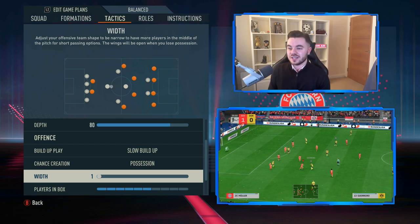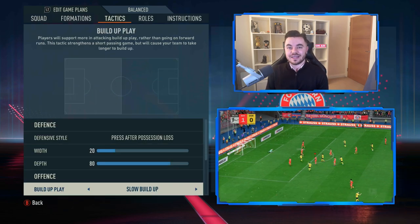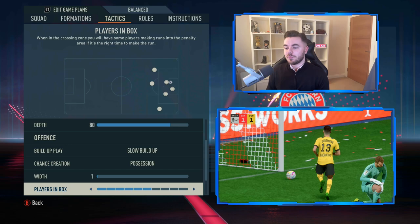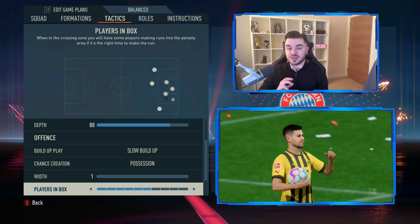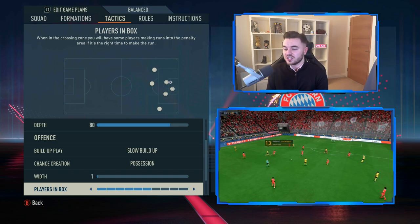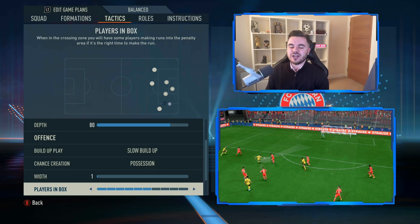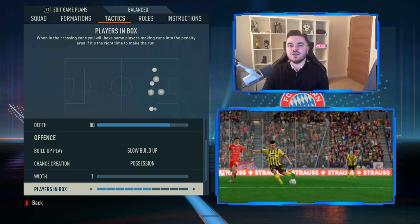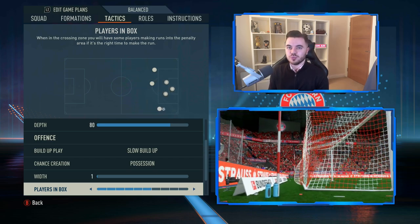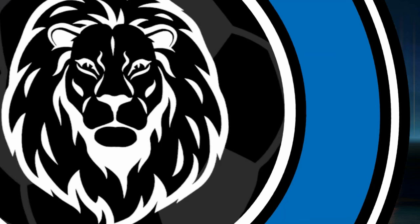You might be worried about how the wingers are going to create the width - we'll handle that in the player instructions. Players in the box is on 6, something that's becoming a regular occurrence, as it's really a principle across all of these recent tactics. You're going to get about four players going into the box - generally the attacking three plus Thomas Muller. Corners and free kicks are both on 4.